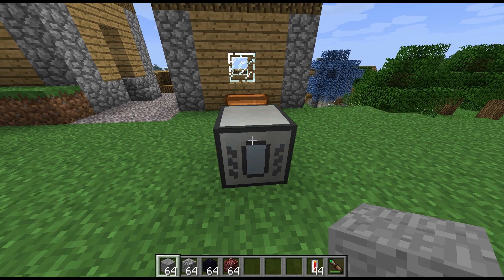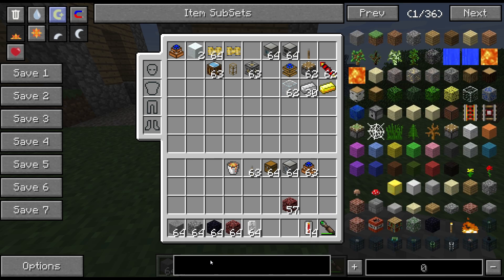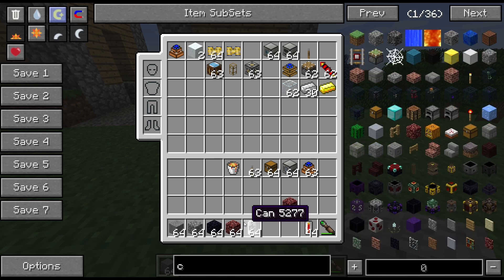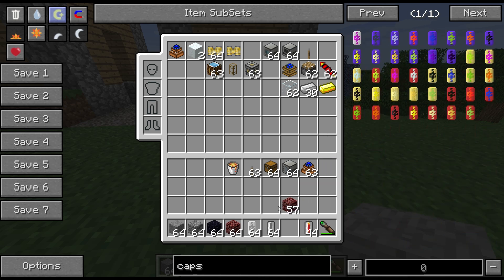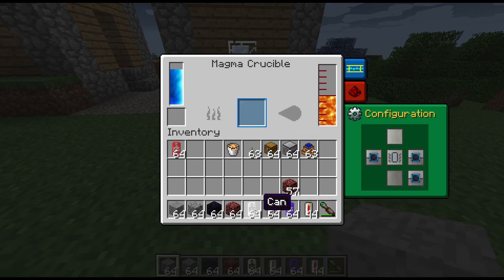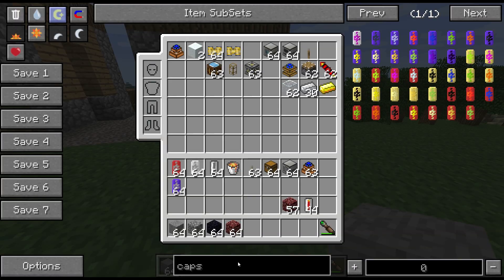I'm curious whether we can use cans, empty cells, capsules - including an oil capsule, a magical capsule, and a refractory capsule - which should both hold lava. But cans won't go in there, empty cells won't go in there, capsules won't go in there. So the only way to extract the lava is with a bucket.